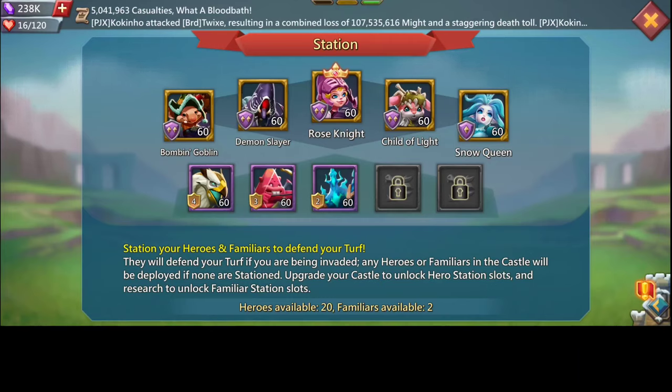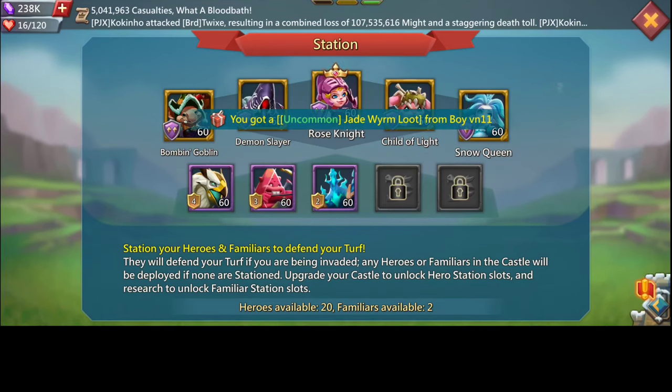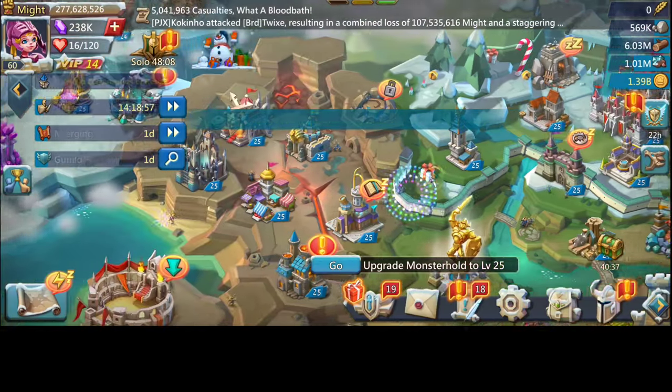We have Snow Queen. The reason I use Snow Queen is because she gives 50% HP, which enables my frontline to hold as long as possible. As a range ring trap, your focus is to enable your frontline to hold as long as possible, especially when taking a range rally — that way you won't have so many losses, as range rallies do much more damage than infantry rallies to a range ring trap.